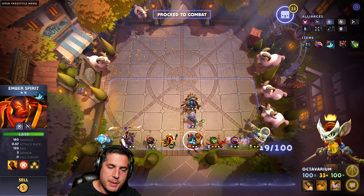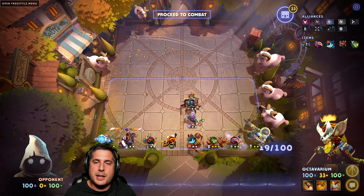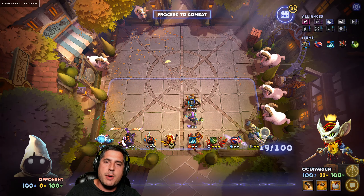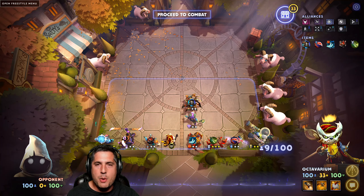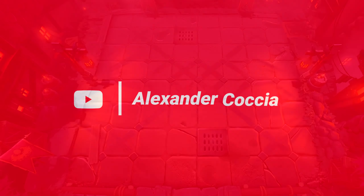I still recommend a Blink Dagger on Ember Spirit. Fantastic build overall — we've got two variants of Spirits this week. I'm so glad they made this change to Storm Spirit; it really shifts up the meta. If you have any questions, let me know in the comments below. Thank you so much for watching, and a very special thank you to all of my wonderful subscribers. Take care everyone and have yourselves a wonderful day.